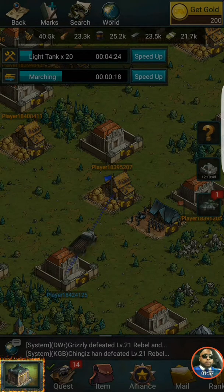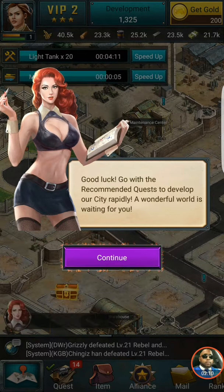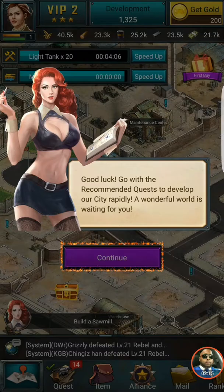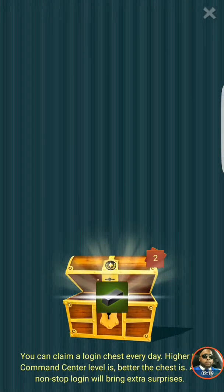Pretty much every builder game does the exact same thing — they have you make some troops, go outside the city, click on a node, and then it says let's go back to the city. Now your city has a peace shield active for 24 hours, hurry up and develop your city. A wonderful world is waiting for you — I love it, makes me feel nice warm and cozy inside.